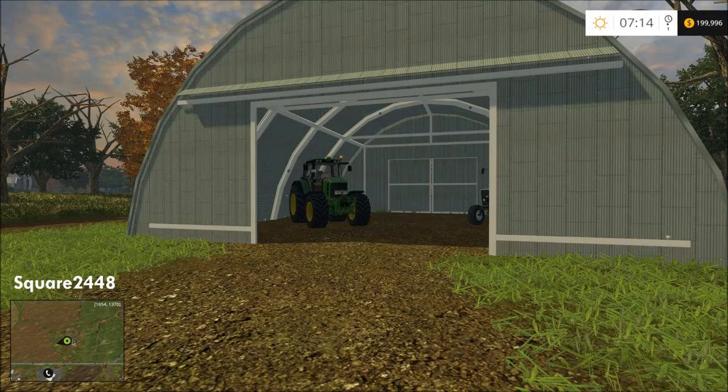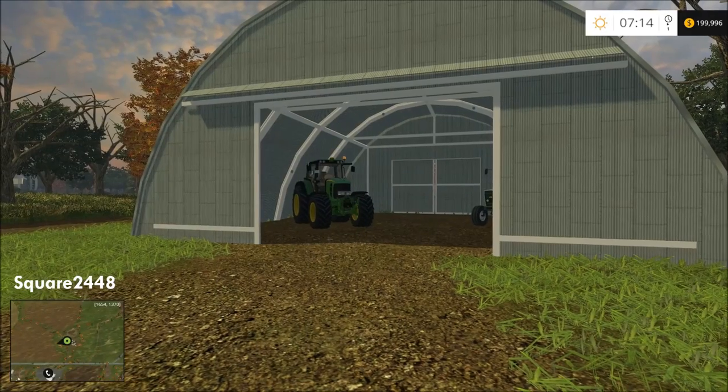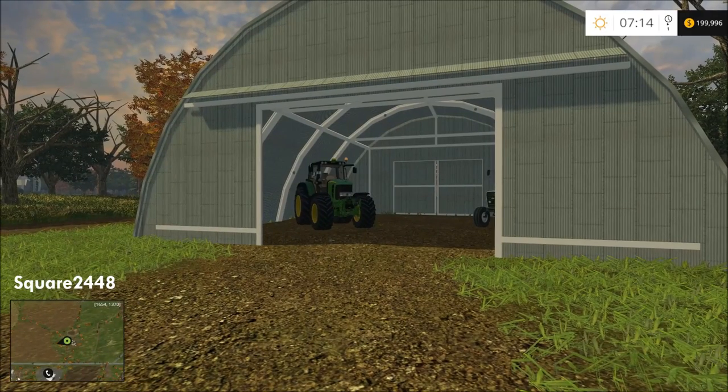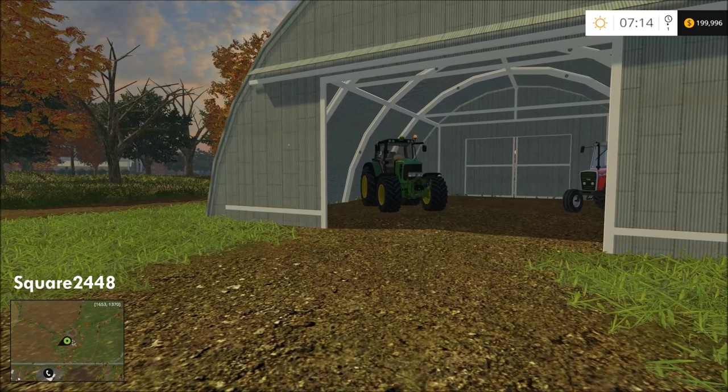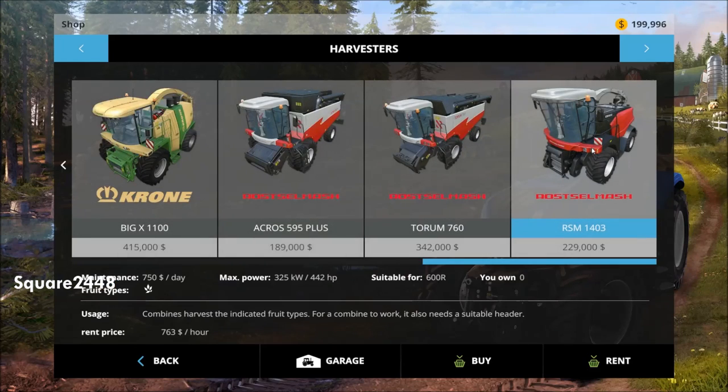What's up guys, this is square2448 with a Farming Simulator 2015 Haywire Ranch video. Today we will be renting a chaff harvester and harvesting the corn on field 6, transporting it to the biogas, and then we will prep some fields for some seeding.